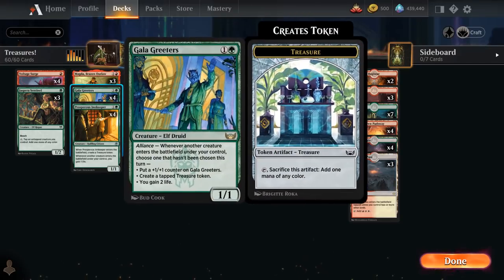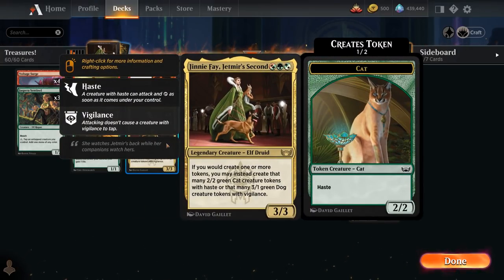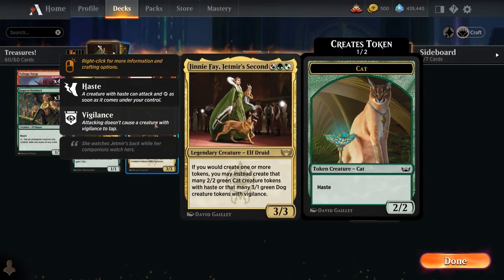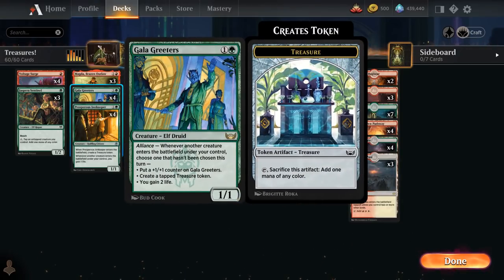Among the new cards we have the full playset of Gala Greeters, a 2-mana 1/1 Elf Druid with Alliance, saying whenever another creature enters the battlefield under our control, we can choose one mode that hasn't been chosen: put a +1/+1 counter on it, create a tapped treasure token, or gain two life. Gala Greeters sets up Ginny Fae on turn 3 beautifully. Ginny Fae is a 3/3 legendary Elf Druid that can replace any tokens we create with 2/2 green cat tokens with haste or 3/1 green dog tokens with vigilance. So if we play Gala Greeters into Ginny Fae, the tapped treasure becomes a cat or dog token, which triggers Gala Greeters again to gain life or add a counter.